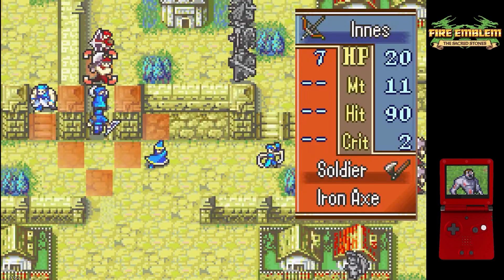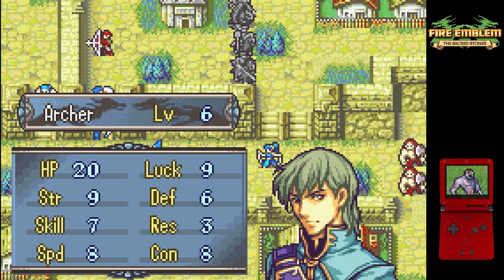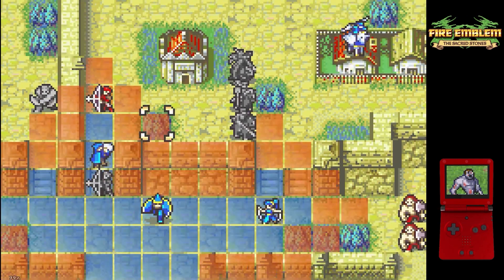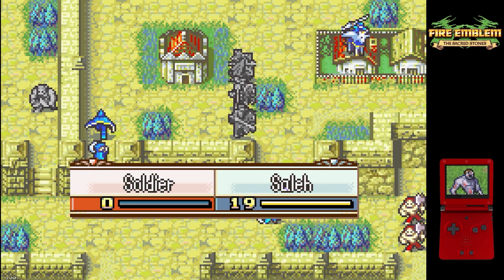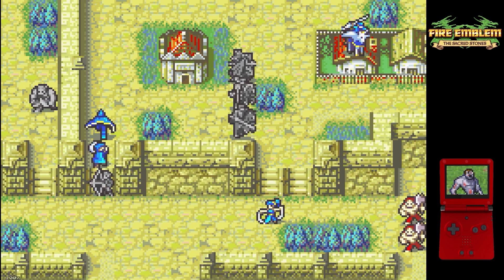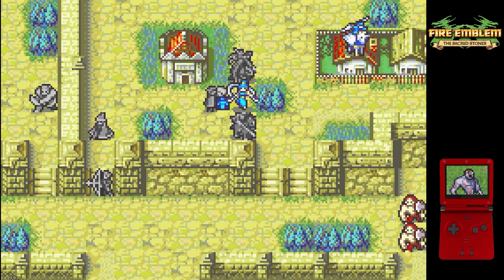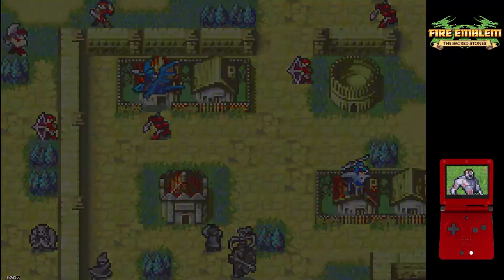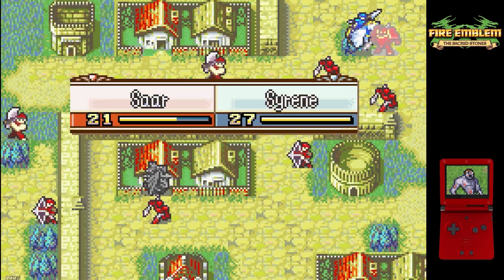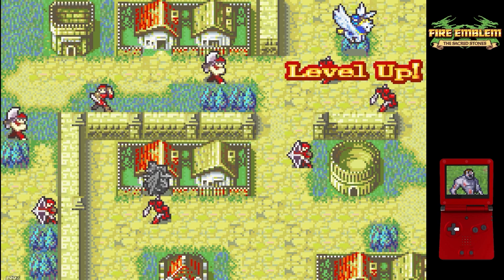Cormag's going to be pretty good. He's not as good as vanilla 0% Cormag since we get him earlier at a slightly lower level, so his stats aren't quite as good, but he's still going to be pretty damn good come late game once he gets his promotion. Here comes the rescue strat — we rescue Larachelle with Redak, and that lets us dance on the newly freed tile with Tethys, giving us the movement to grab the secret book. With all of our side objectives done, we go kill the boss. That is chapter five in two turns.